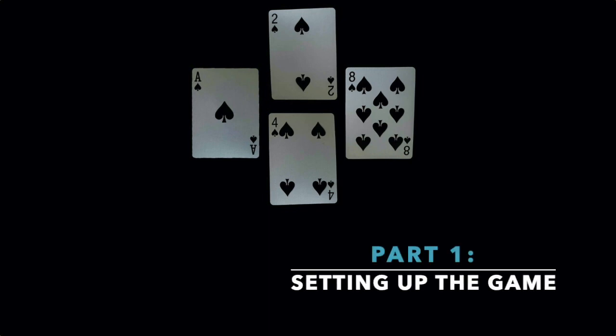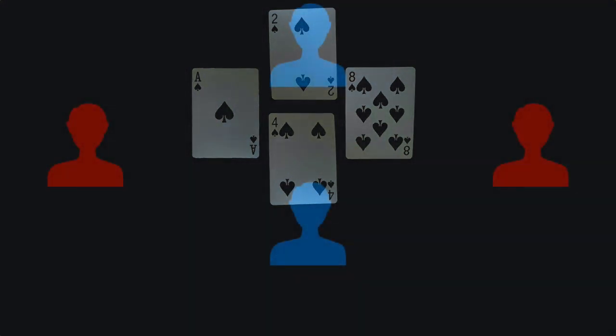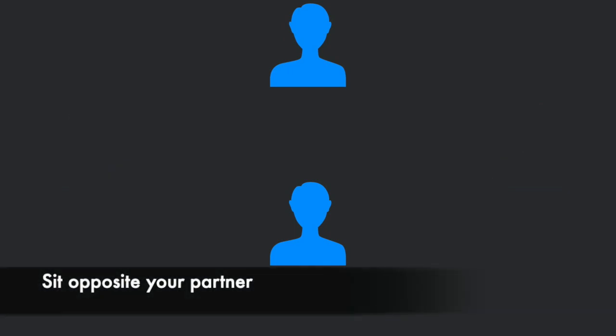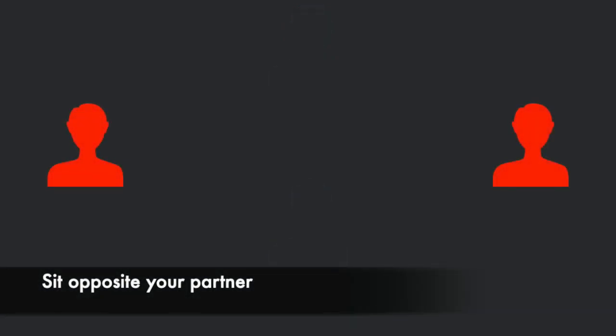To play the game of Spades, first set up the game. To do this, first decide on partners for the game. Each team will sit opposite their partner. So these two players would be one team, and these two players would be the other team.